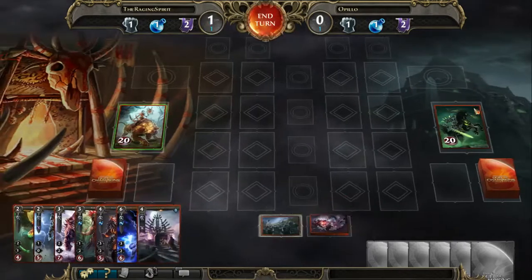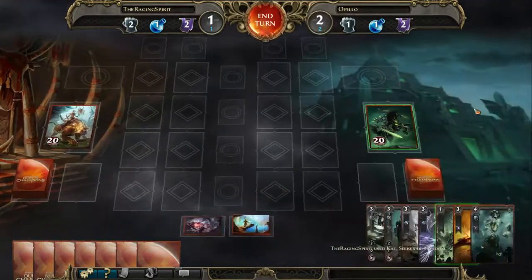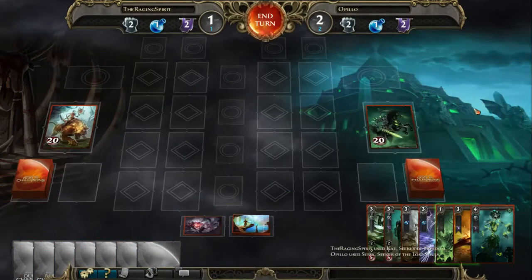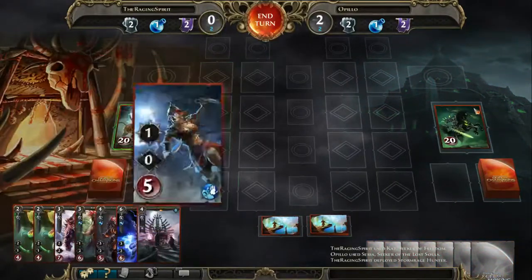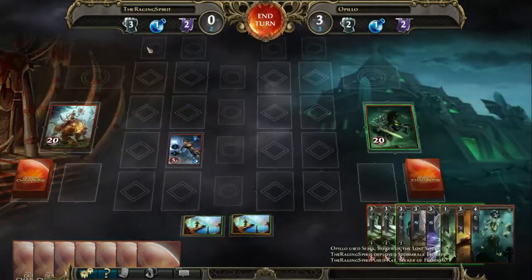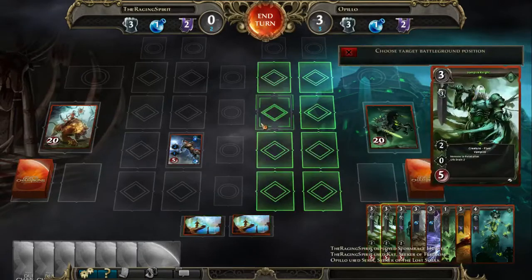He has quite a nice curve here. He does not have a one drop, but that's okay - he does have some strong creatures in his hand. Fortunately for him, Seeker does not have a two drop either, so he chooses to play the Stormrage Hunter, which is perfectly fine. He does have the option of moving in the background instead, but it's fine - he does have a couple of shooters in his hand that he can support with.